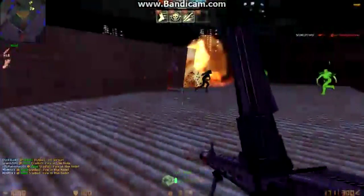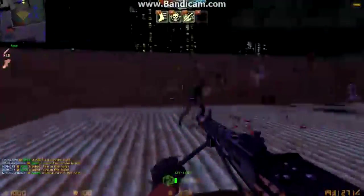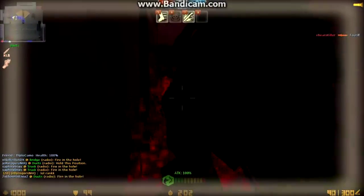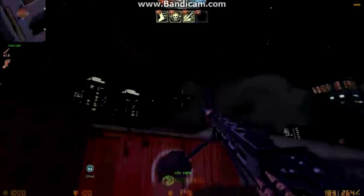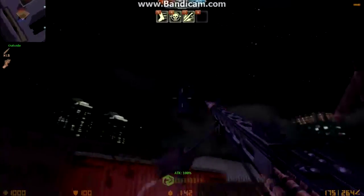As you guys all know, in zombie mode what the human needs to do is hide, take cover, stick together, or kill the zombie. Now in this video I'm going to teach you guys all that, and not just that, I'm going to teach you guys some lessons. Most likely the lessons will be more than teaching you those parts, because those parts are pretty obvious and you guys already know how to do it.